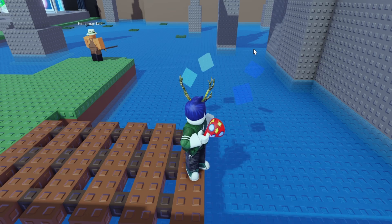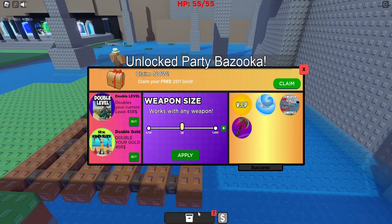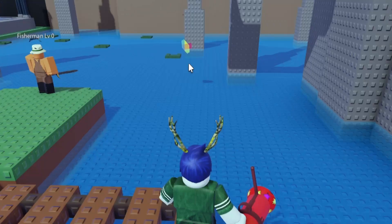We can see this by when we click, we shoot out a little party explosion. The next code is '15000likes', and that rewards us with a party bazooka — reduced attack speed with a little bit of magical power, and this will fire off a party time destruction. We can see we shoot out a pretty far party explosion.